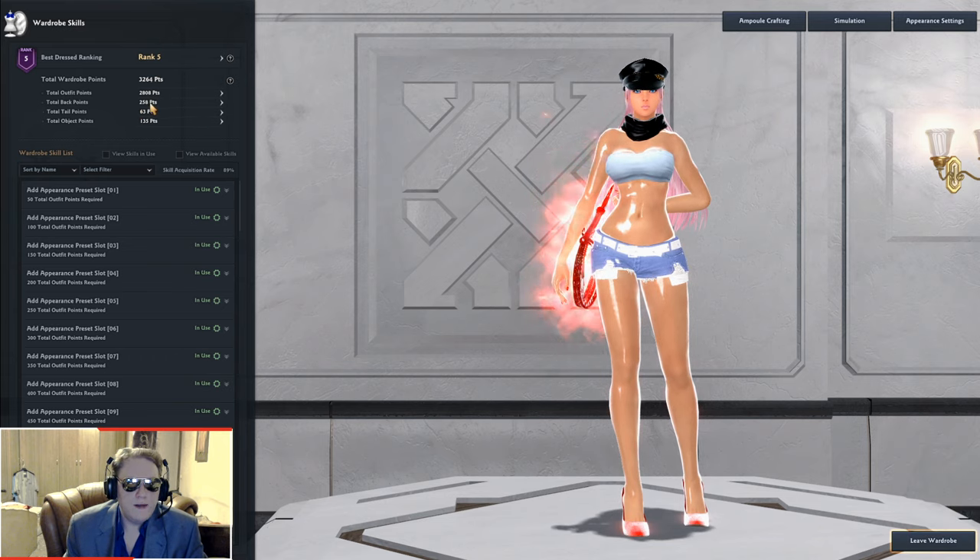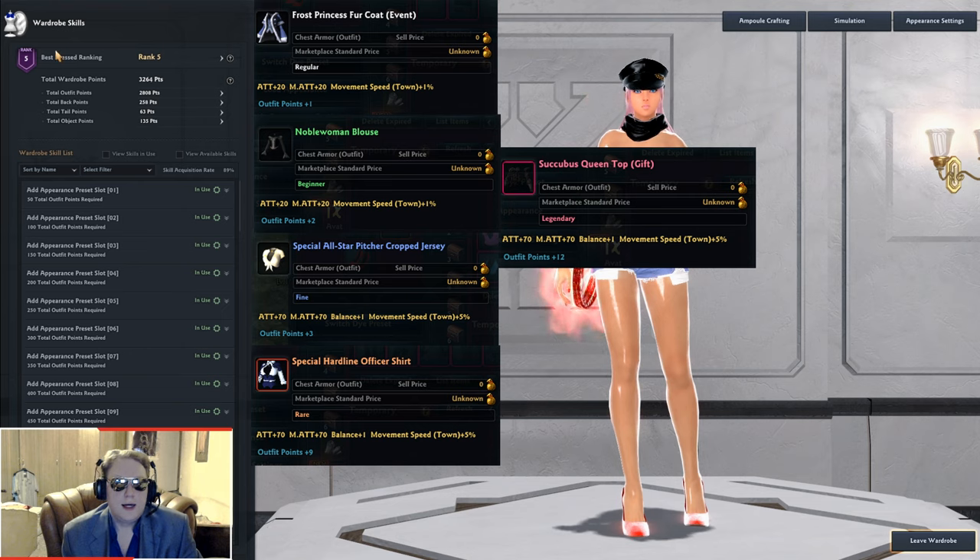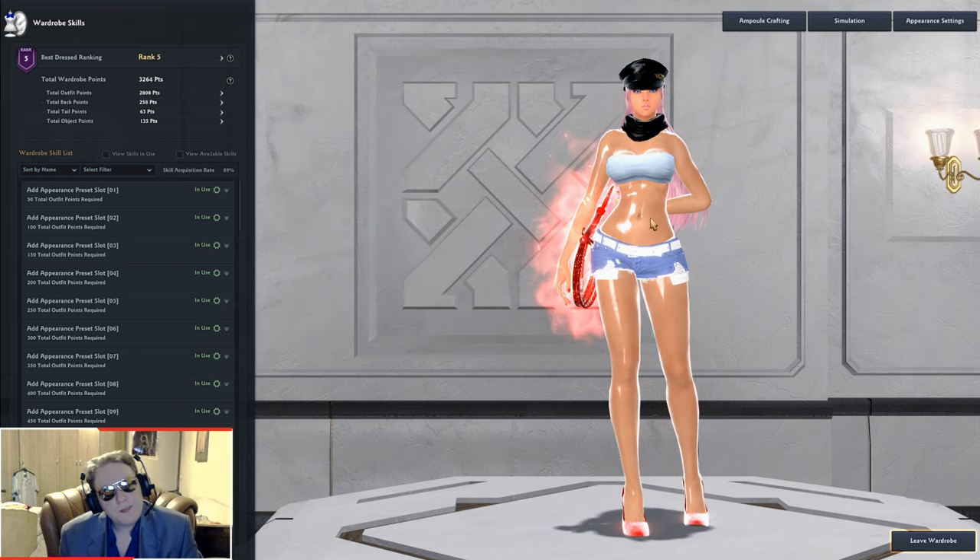Wardrobe points divide into different categories: outfit points from acquiring outfits, back slot points from backpacks, wings, or balloons, tail slot points from bunny tails, leopard tails, winter fox tails, and object points from chairs, sunbeds, showers, and so on. Different types of outfits give different amounts of points. There are white, green, blue, orange, and legendary — which is reddish — rarity tiers.